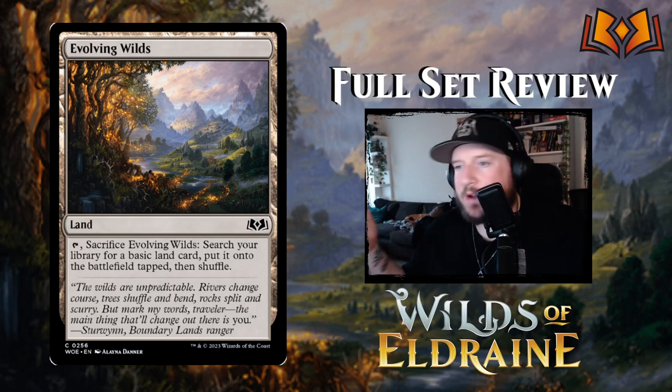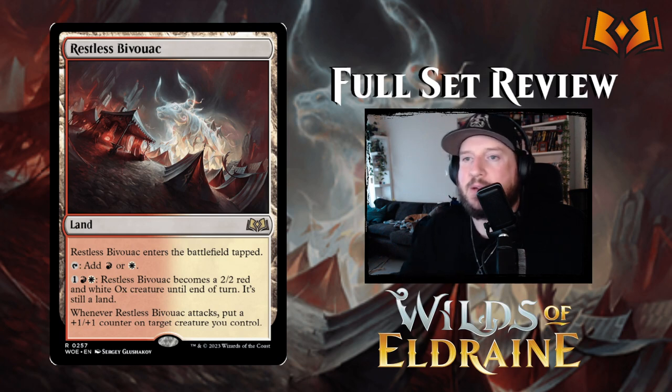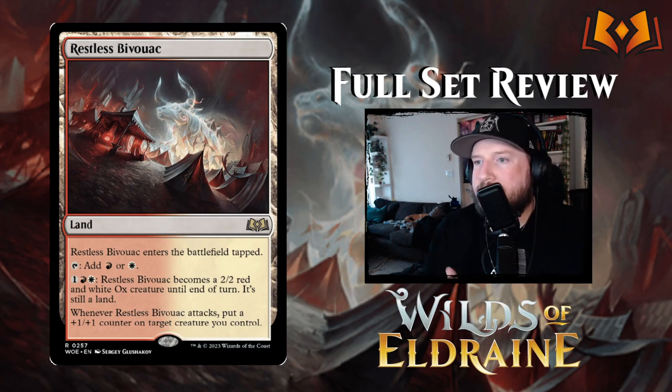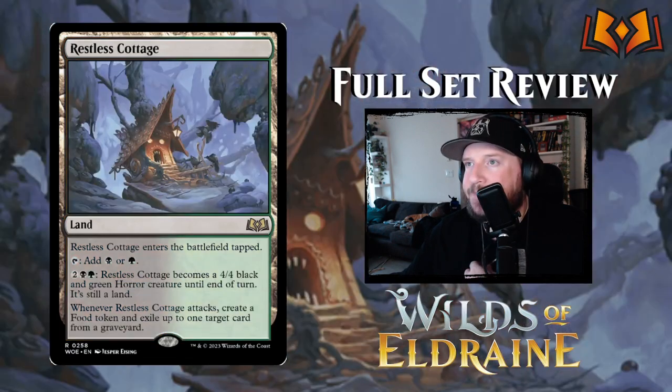Now we get into the creature lands — five of the focused color pairs have creature lands in this set, all called 'Restless something.' Restless Bivouac enters tapped, taps for red or white, and for one red and one white it becomes a 2/2 red and white ox creature until end of turn while still being a land. Whenever it attacks, you may put a +1/+1 counter on target creature you control, following that aggro attack strategy.